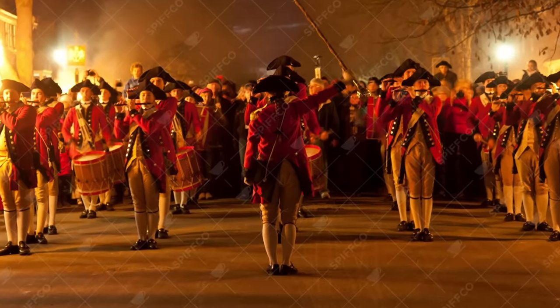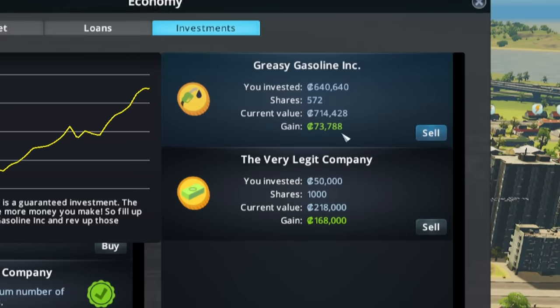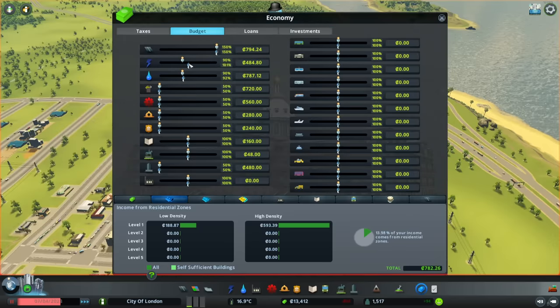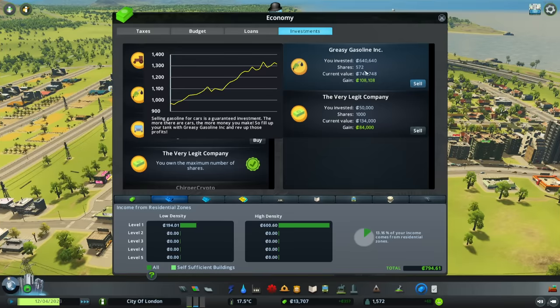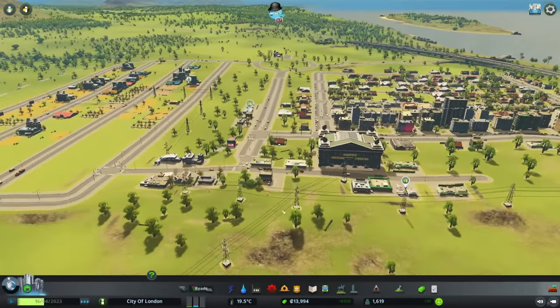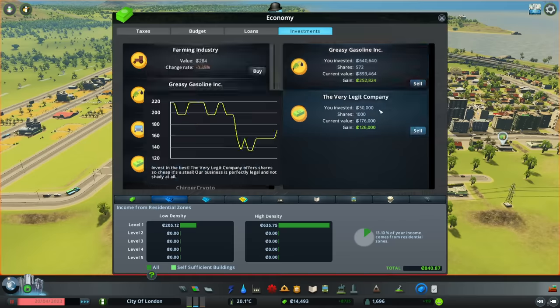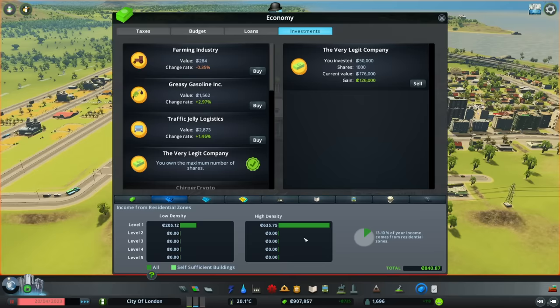We're now into giant profit on Greasy Gasoline Inc. and it is climbing and climbing — up to a profit of 70,000 over here. Make that 100,000. Meanwhile, our very legitimate company is basically set up entirely on random chance — it will go up and down, and then one day it will crash very badly. However, we now have just broken even in terms of spending, which is very good indeed. It's time for me to start making money. Greasy Gasoline Inc. is just getting better and better — we are getting more and more cars in our city as it is growing, yielding profits from our original investment. 640,000 is now worth 855,000. So it's time for us to cash in — selling all of my shares in Greasy Gasoline Inc. making 893,000, yielding us a profit of 252,000.